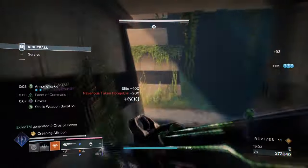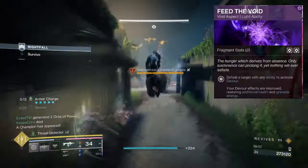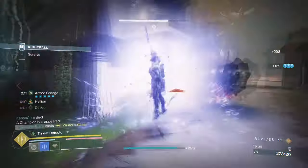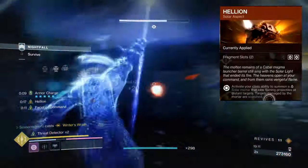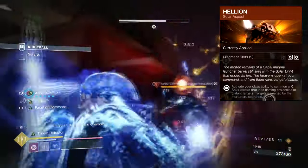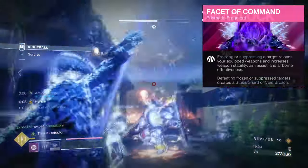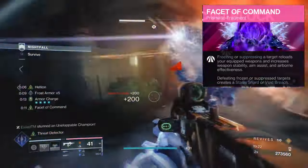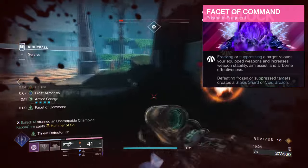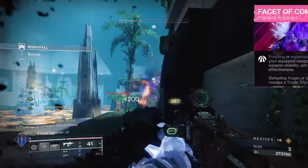For Aspects and Fragments, we have the following. Feed the Void, where defeating targets with ability kills will activate Devour. Helion, where activating your class ability will produce a solar mortar that lobs flame and projectiles at distant targets and scorches them. Facet of Command, where freezing or suppressing targets reloads your equipped weapon and increases stability, aim assist, airborne effectiveness, and also grants shards or void breach.